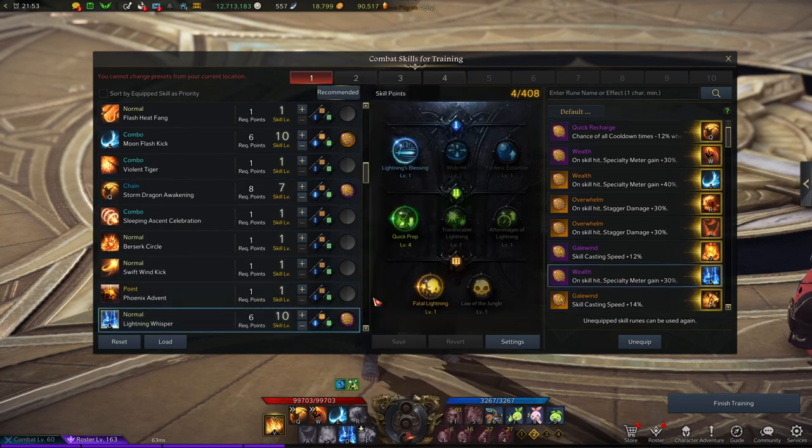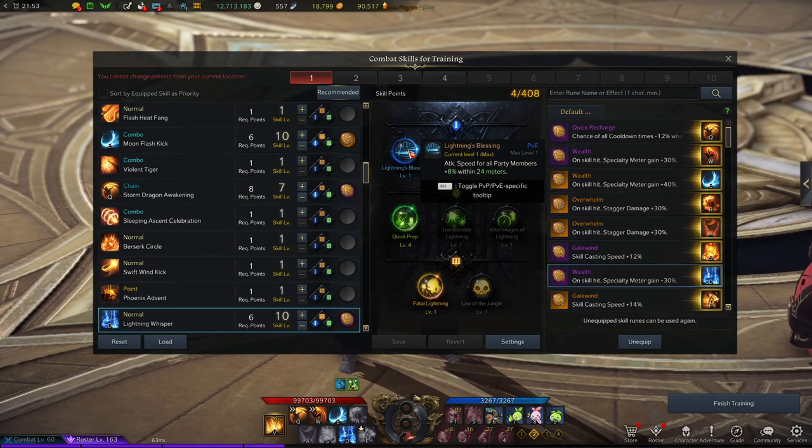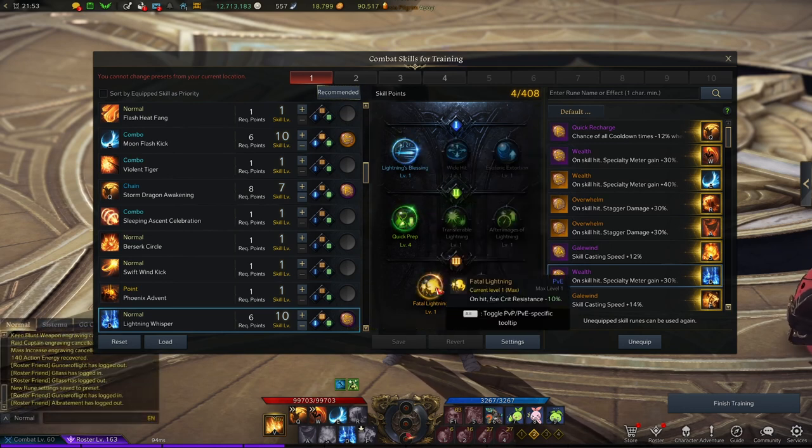The next skill is Lightning Whisper at level 10. The tripods you want here are Lightning Blessing — this is a synergy skill that gives 8% more attack speed for your party members — Quick Preparation for cooldown reduction, and Fatal Lightning to apply even more critical resistance reduction on the boss, a total of 18% actually.